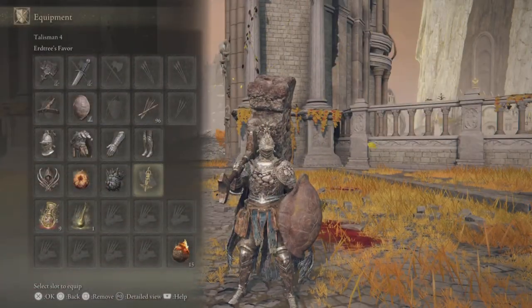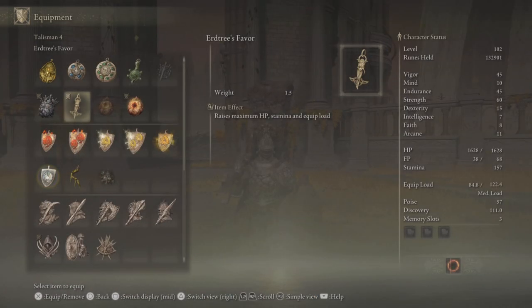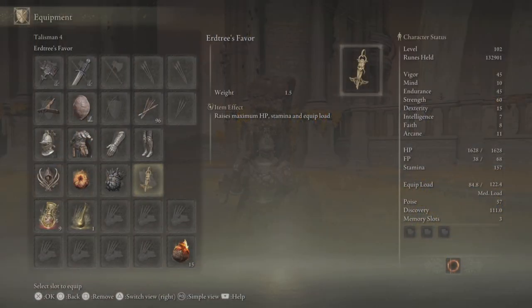The last talisman is the Erdtree's Favor — technically the FAP ring — because it raises maximum HP, Stamina, and Equip Load. This makes you tankier and just makes your life a bit better overall. I definitely advise using this talisman.